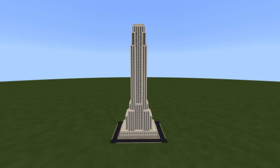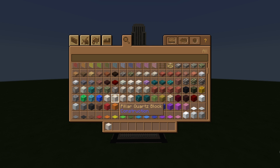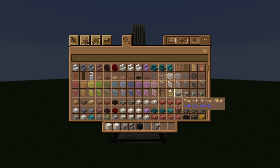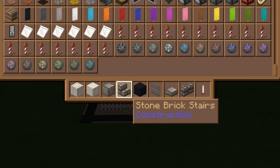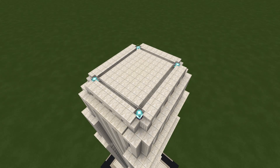Okay, here comes the best part — the crown jewel of our building. Before we get started, let's get our inventory sorted. What you'll need for the spire are the following: pillar quartz bricks, regular quartz bricks, chiseled stone bricks, stone brick stairs, blocks of coal, iron bars, smooth stone slabs, stone brick walls, and end rods.